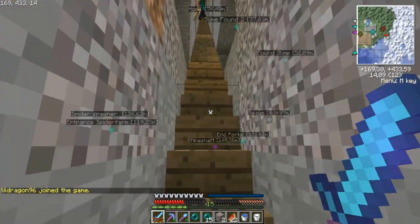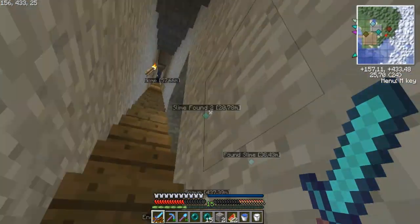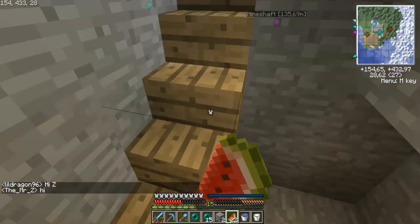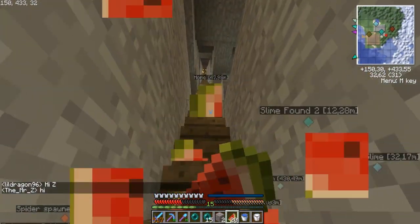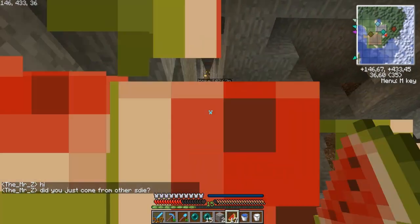Kill this zombie — I hate zombies. Eating some melon; that's what I eat most in this server because I have plenty of it, and I like to use my wheat and such for other things.